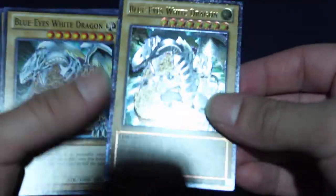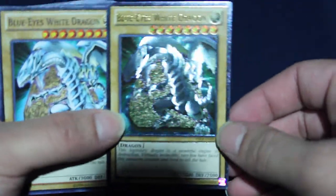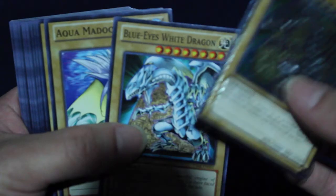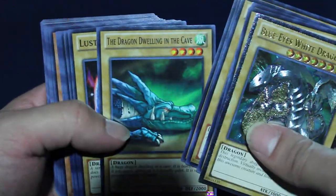Let's open the deck first and then we'll get to the Yugi pack last. So that is awesome. I got this - it was probably like $6 or something, so to get this is pretty awesome. We got an Ultimate Rare Blue-Eyes White Dragon, and then you get another Blue-Eyes White Dragon.